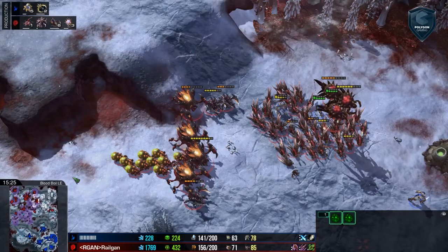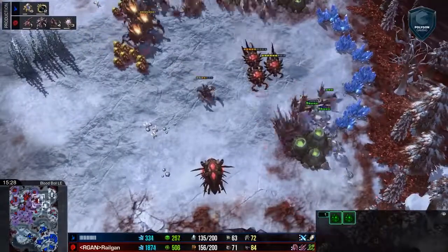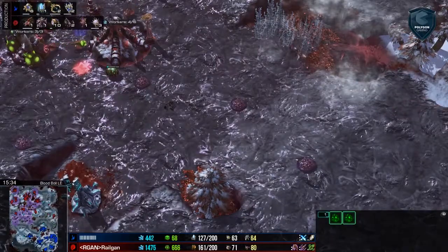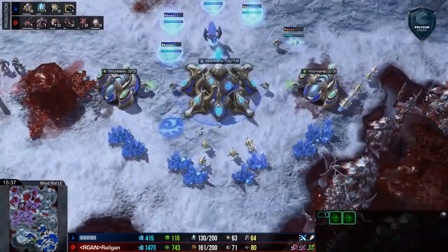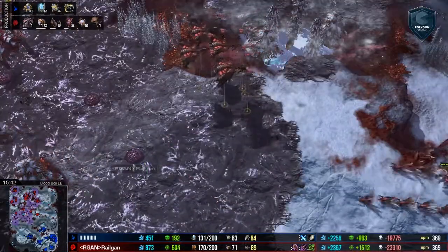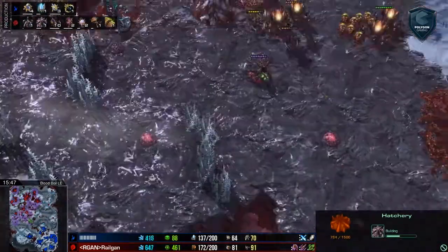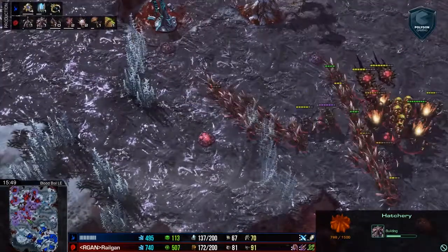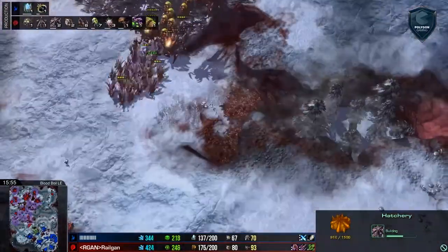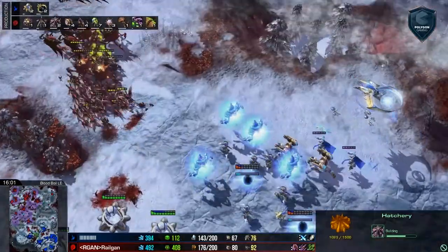We've got some basic cleanup. This game is going to stabilize for a little bit. Railgan wants to make sure the base gets off without a hitch, and you can see he's even taking advantage of this little area we were talking about. He's keeping his army moving, keeping everything morphing and upgrading — he's doing great in all of these aspects. And from this platform, he can attack his opponent pretty easily.